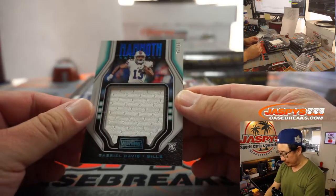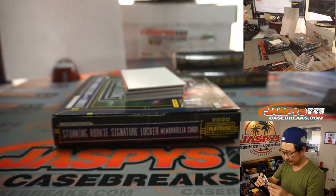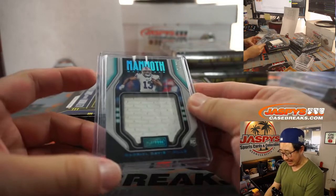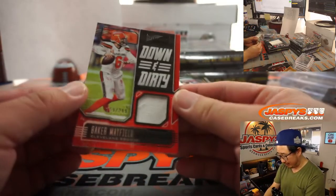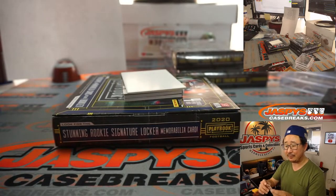There's Mammoth Materials, 71 out of 75, Gabriel Davis. AFC East, Timothy. We've got Baker Mayfield, Down and Dirty, 299, piece of his jersey. Going to the AFC North, Chris.